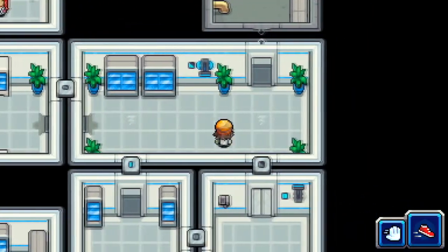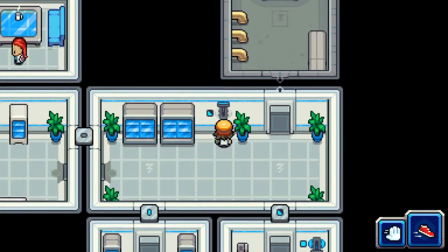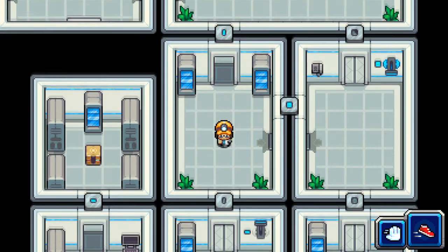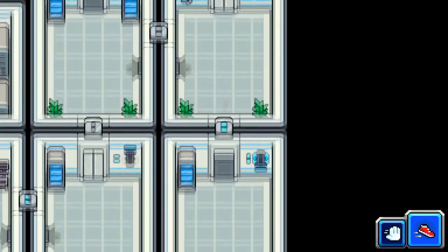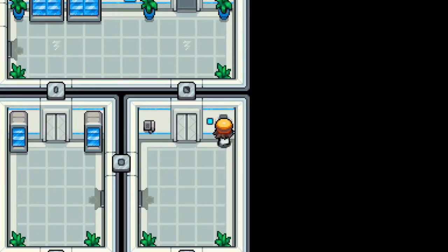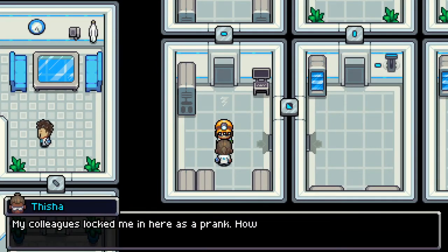Flip this switch back down so that door's open. Come up here, flip that switch. I know we're going back and flipping a lot of switches several times, but you've just got to keep working at it and find the order in which you need to do it. Then we go through this door, flip that switch to let us access this switch. That will open that — then we have to flip that switch again, which gets us down to here. And finally, our first trainer battle.